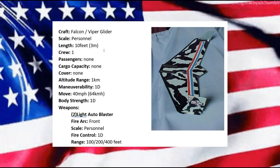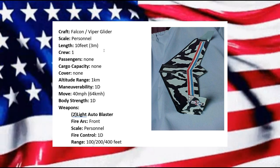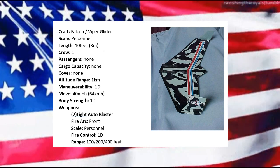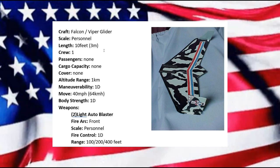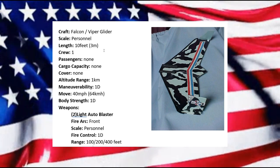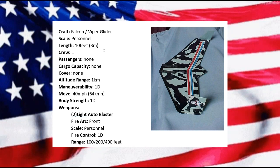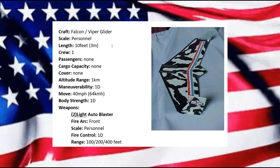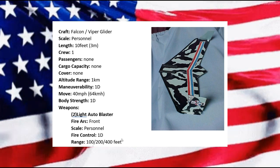That's what we have here today — another iconic vehicle we do see from time to time in the episodes. I know when Duke was trying to leave a Cobra base he flew away on a Viper Glider, and there have been cases where Cobra troops used Viper Gliders to jump out of a plane and get down to the surface quietly. As always, thanks for watching — hope you're enjoying this series and having a wonderful day. We'll see you in the next video.